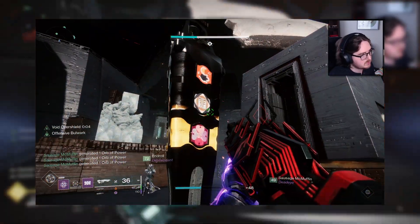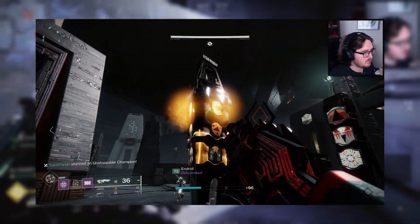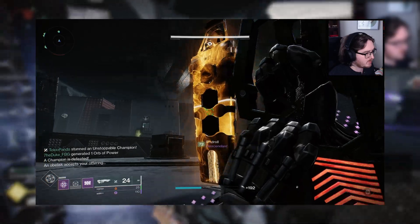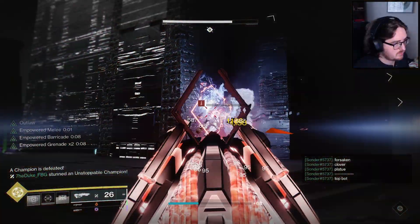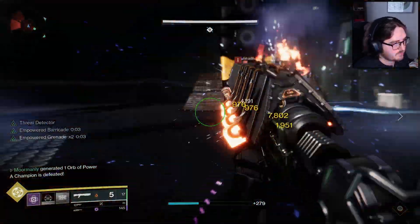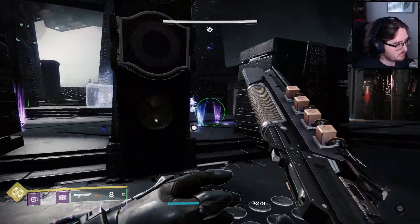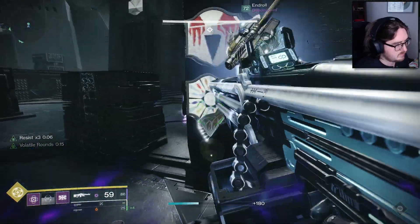If the incorrect symbols are shot or too much time has passed, the offering will be rejected, each obelisk will have time deducted, and the symbols will mix around each of the obelisks. If done correctly, the offering will be accepted, and you'll have a moment to breathe before repeating the whole process again for the remaining obelisks. Once an obelisk has accepted an offering, it will no longer be the obelisk that you need to shoot with the three correct symbols, but you will still need to protect it.